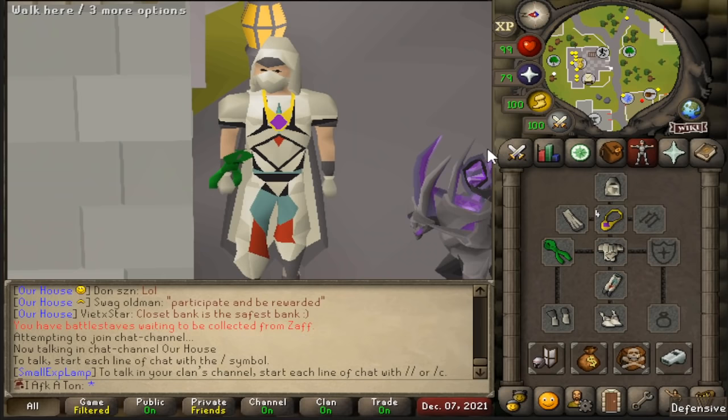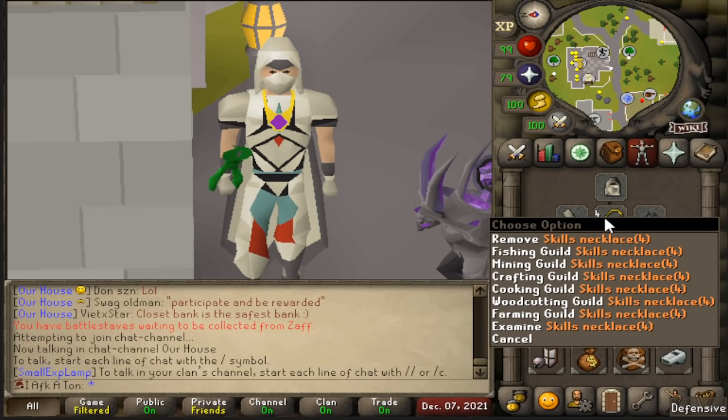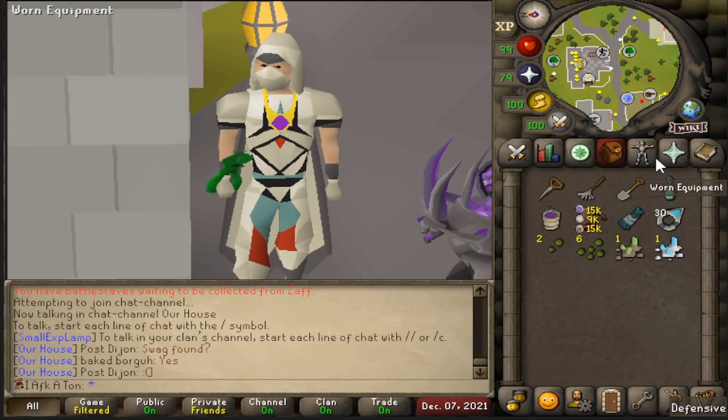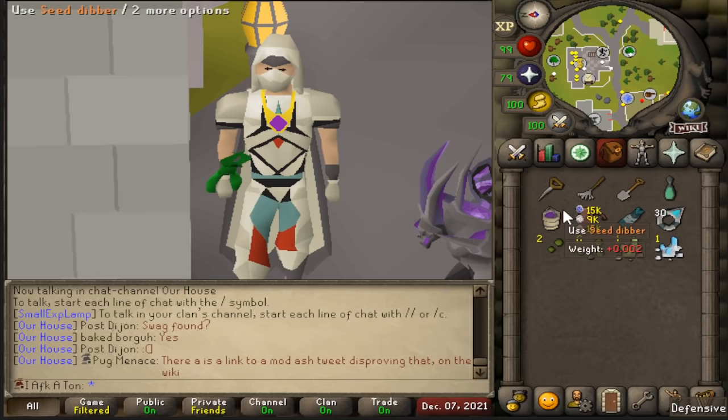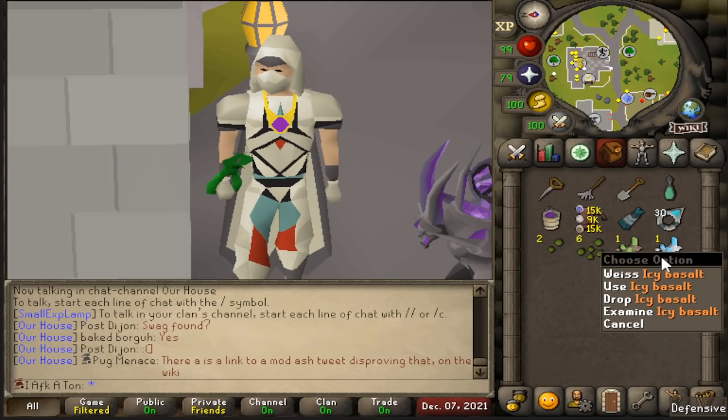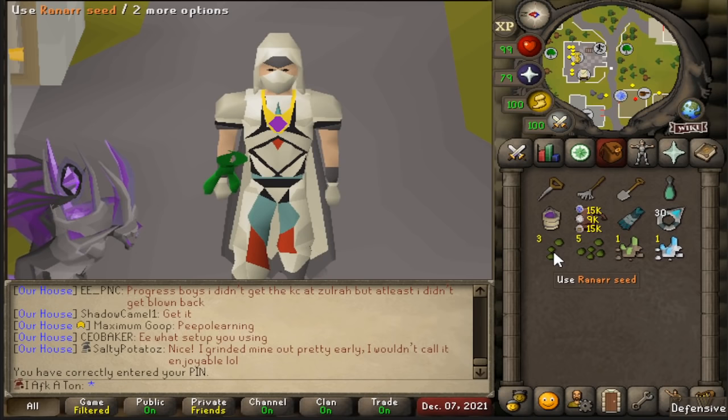For my gear I have a full set of graceful, the magic secateurs mentioned earlier, and a skills necklace to teleport to the Farming Guild. In my inventory I have a rune pouch holding law runes, air runes, and earth runes for teleporting to Camelot and my house in Kandarin. I also have a seed dibber, rake, and spade, an ectophile to get to Morytania, a bottomless compost bucket, an Ardy cloak, Explorer's Ring, stony basalt, icy basalt, and eight seeds. You could also bring flower patch and allotment seeds.